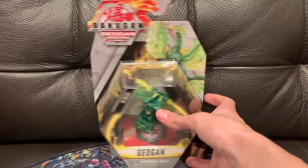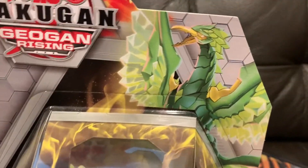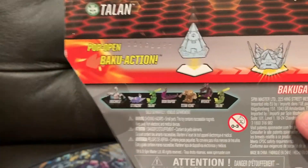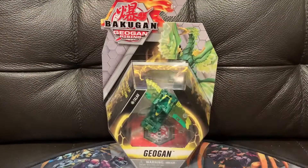Let's take a look at the box. We have Talon's character art — big Birdman, kind of reminds me of Moltres. There he is in the packaging. Stuff you get, more stuff you get, there's this render, Geogon opening, and then more Geogon you can buy. Anyways, I'll be back when I have him out of the box.